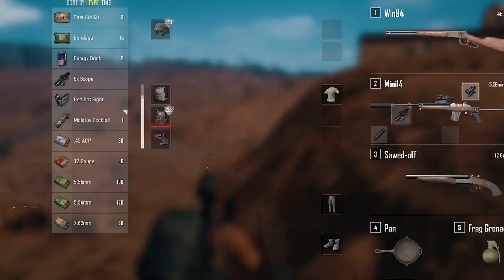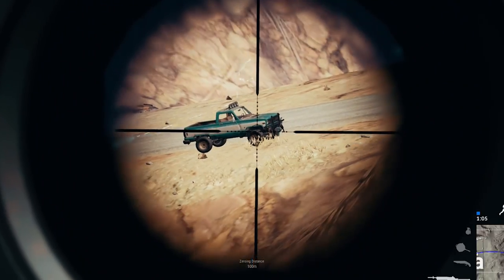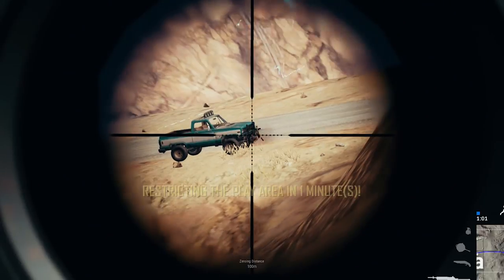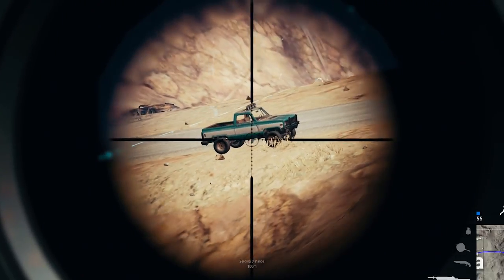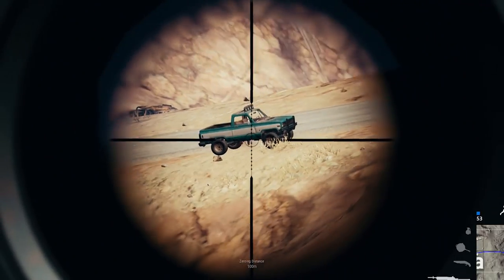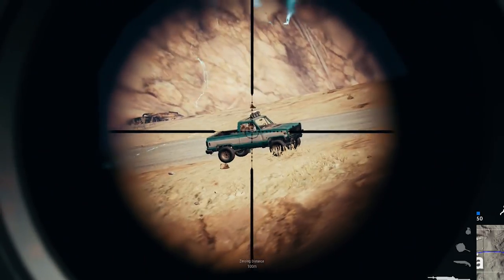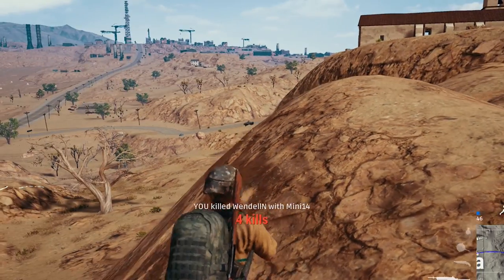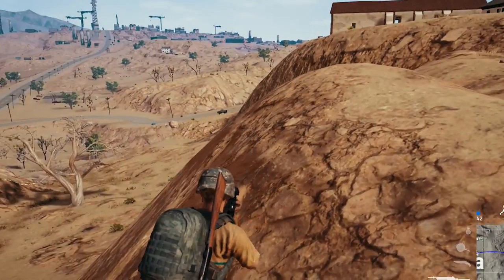Some other changes: no other vehicles will be spawning in Miramar besides these three new ones, plus the buggy and the motorcycle. So no Dacia and no UAZ — those will not be spawning. I'm also not sure if the large boat will be spawning, so feel free to leave a comment about that. There's a lot less water on this map, but there are a few islands.